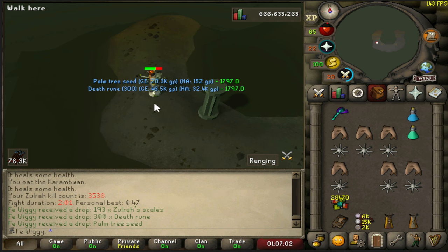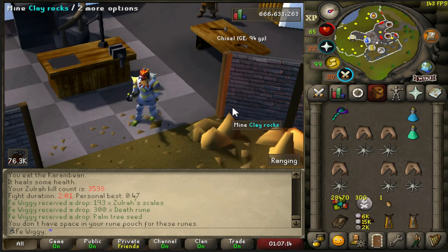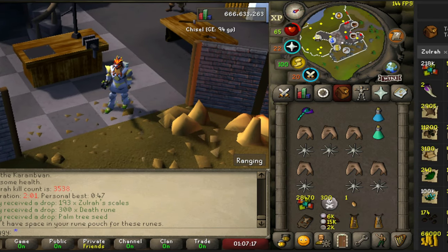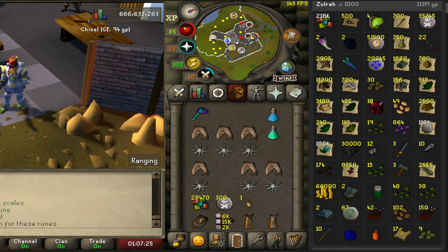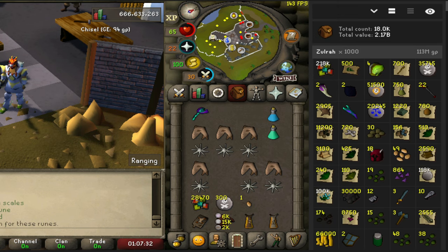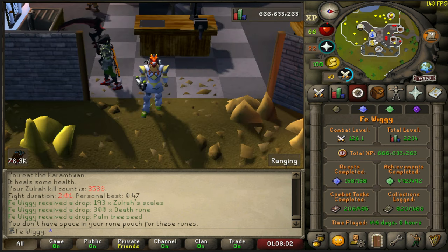And there is loot from 1000 Zulrah complete. The loot comes out to be 113 mil, 17 elite clues — not bad, not bad. Let's check the collection log as well — only need tanzanite mutagen and pet. It's looking good.